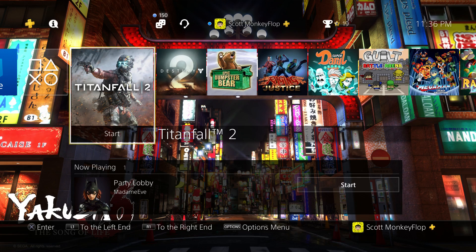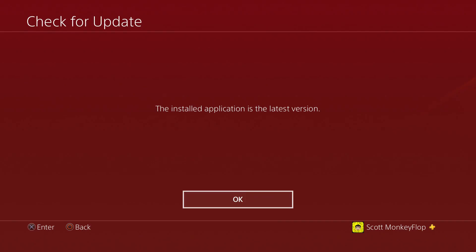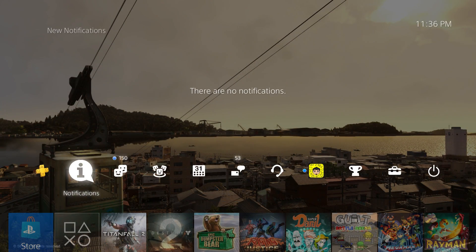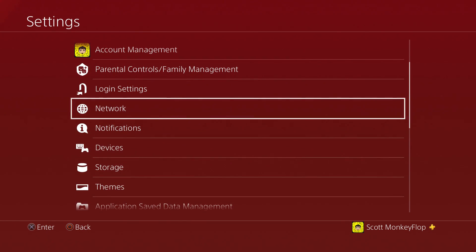A couple of things you can do: you can press the Options button and check for updates. If it already has updates, you might also want to check if your PlayStation 4 is updated to the latest system software.